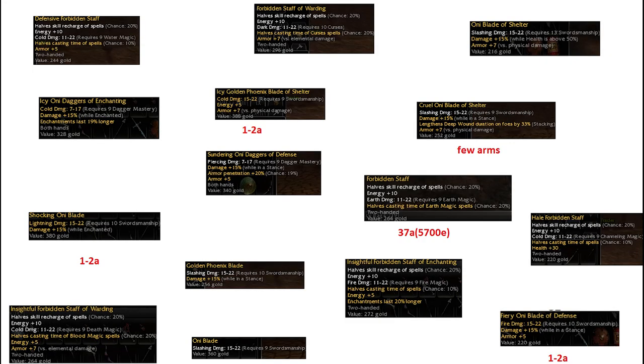Check out these drops: I got a Q9 20/20 earth magic forbidden stuff, many only daggers and only blades, a Q9 coaster-modded golden phoenix blade, and many items which are worth at least a dozen ectos.